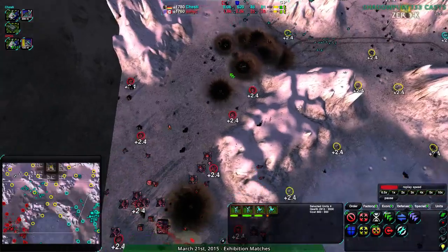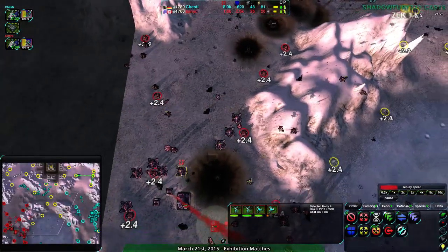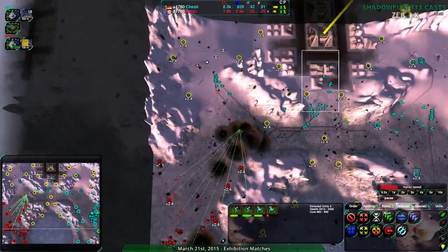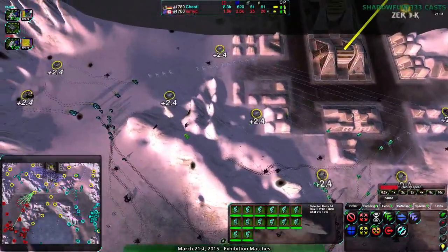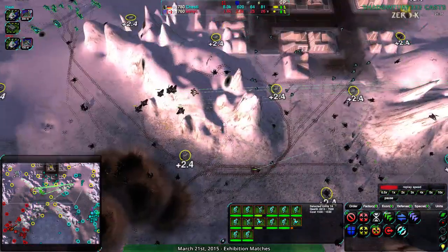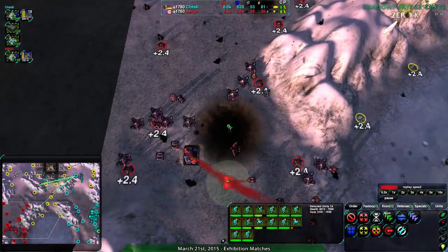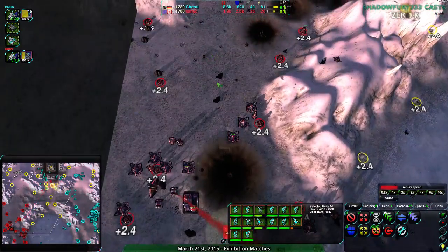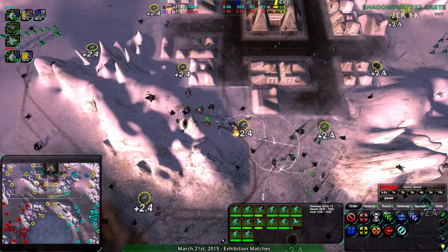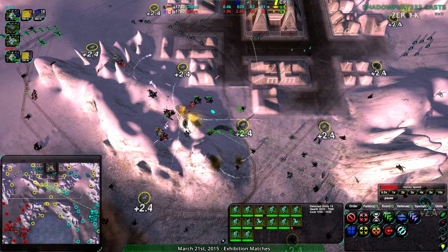Chesty, once again, not attacking in the south. At this point, send a few Glaives to scout around and see what's going on — send them to the north. But they're sending nothing to the south to figure out what's going on. Why are they not attacking? These Zeus and Rockos would be well positioned to tear this apart. At this stage in the game, the reclaim gained by one or two Glaives is not a big deal — unlike at the beginning of the game. One or two Glaives sacrificed for information is extremely valuable.